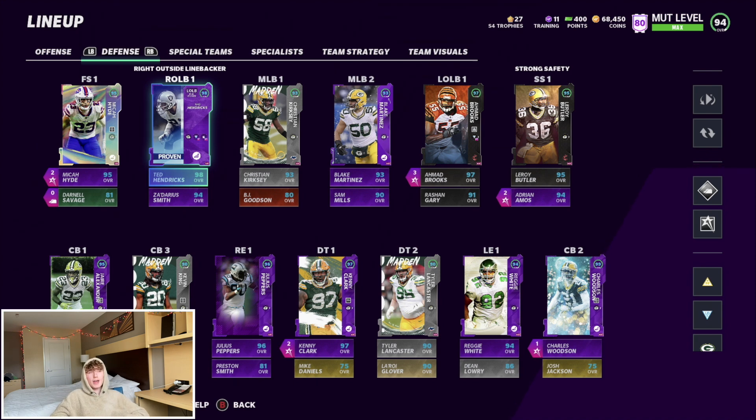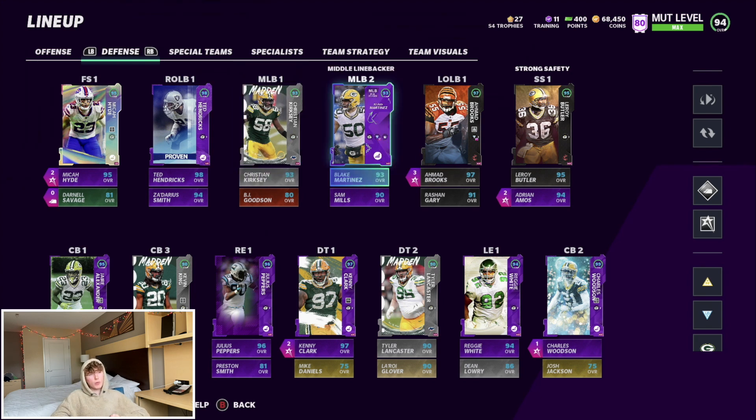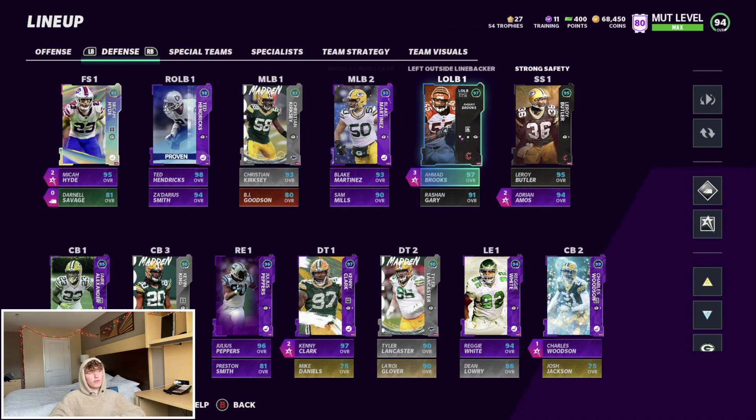At right outside linebacker we got Ted Hendricks — threw on the right outside linebacker chem so we could put him there. Backing him up is Za'Darius Smith with the same treatment. At middle linebacker we got Christian Kirksey, Blake Martinez, and Sam Mills. I don't start players who don't get all-team chems — I just throw them in as backups for the chemistries. BJ Goodson doesn't get the chem but we have him in there for the extra Lockdown chem.